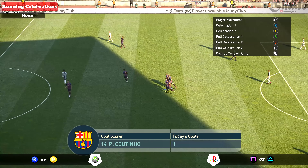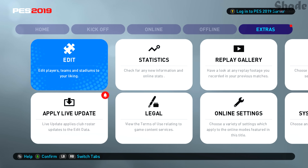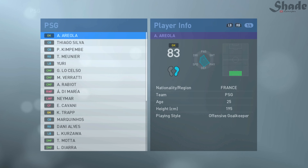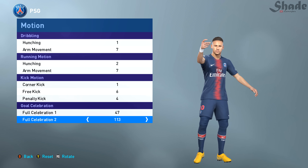Now you might wonder how to do the dab, hotline bling, take a selfie, etc. You have to know that every player is limited to two assigned celebrations, and if you want to perform different ones with a certain player, you can freely change their assigned celebrations by going into Edit, Players, Edit Player, select any player, and then under Motion you can choose any two celebrations you want.